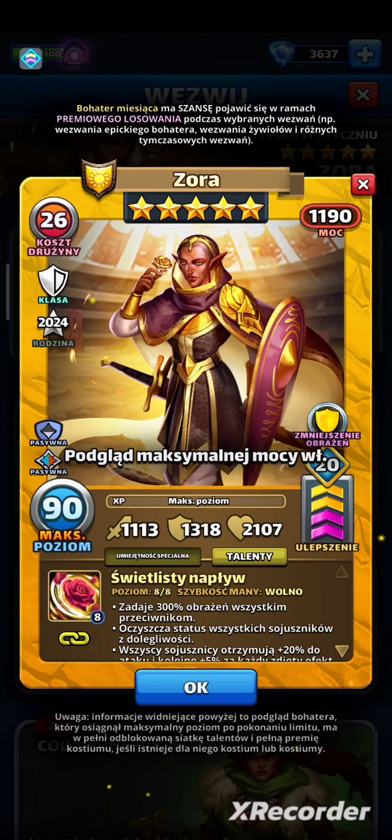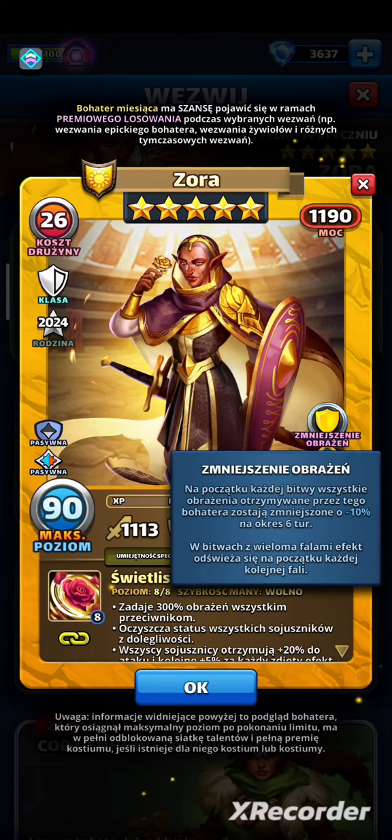Brakuje jej jednego talentu ataku. Zbudowana w atak miałaby 1128 ataku, 1300 obrony, 2107 punktów życia i zaczyna każdą walkę z redukcją obrażeń przez 6 tur. I to jest kolejny dobry defensywny efekt.